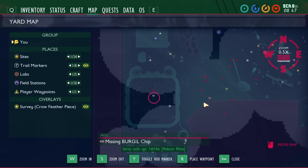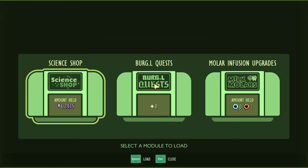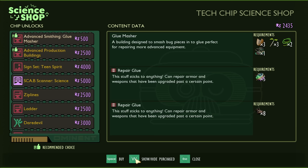Don't forget to return the Burgle chips to Burgle. During the game, Burgle will quest you with finding different Burgle chips. He will show you where they are on the map with blinking missing Burgle chip icons scattered around the map. As you collect those, make sure you take them back to Burgle, because turning them in will unlock different options from the science shop and also give you raw science as a quest reward.